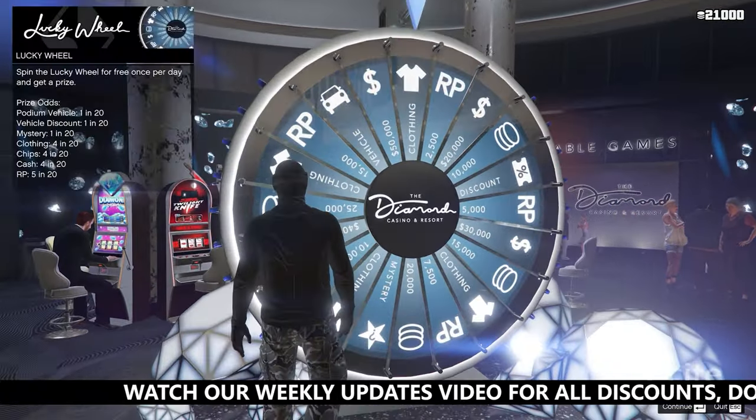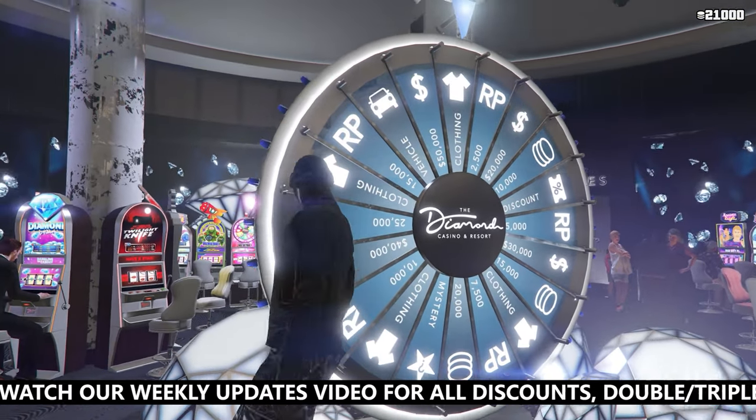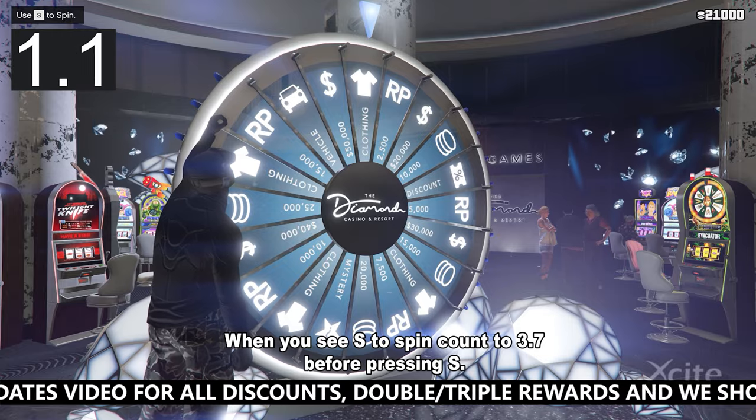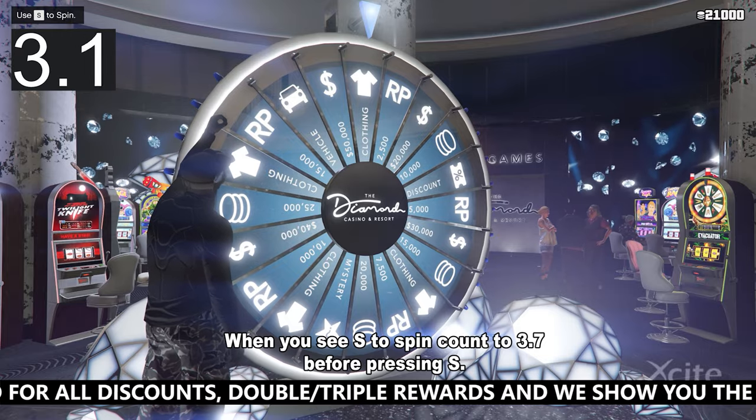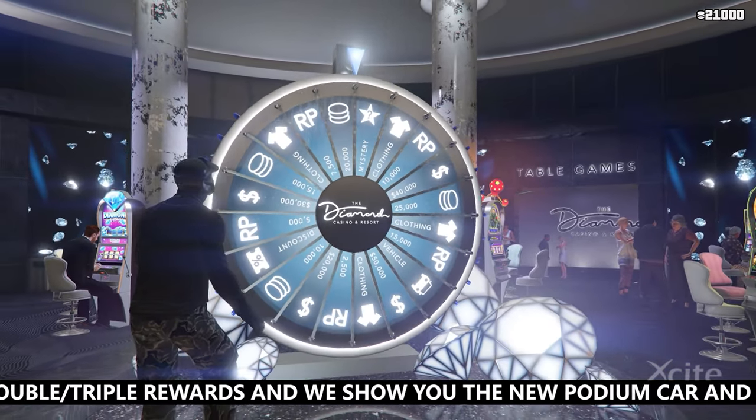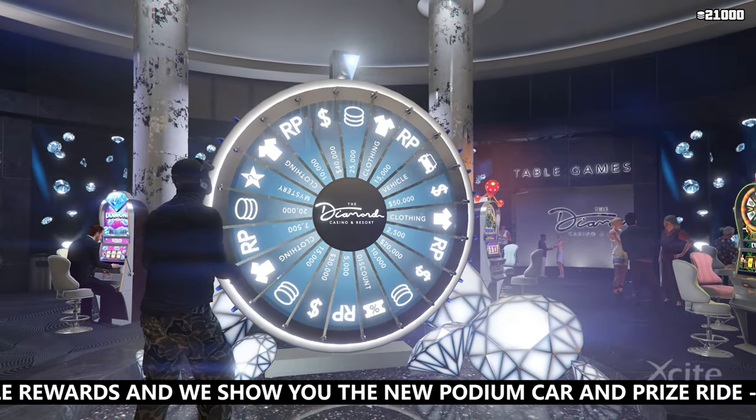For PC players, the method is almost the same — you only change the way you spin. When you see S to spin, count to 3.7 seconds before pressing S. The wheel will spin very slow, but just enough to land exactly on the car.